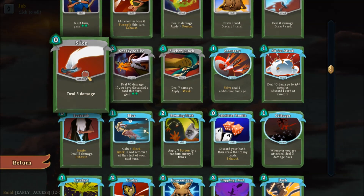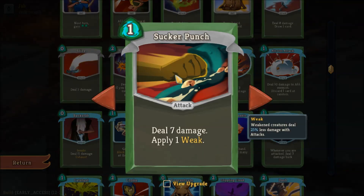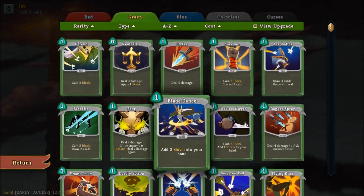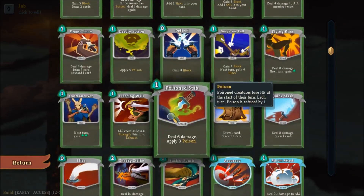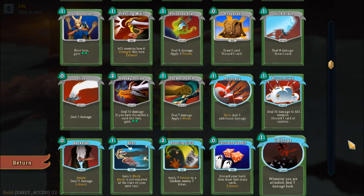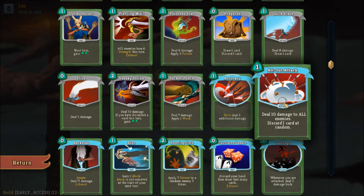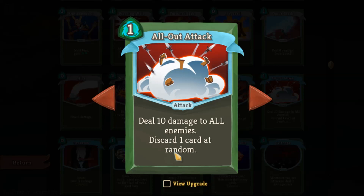Slice by itself is not all that useful for most decks, but there is one relic that can make it very powerful. If you're going for a discard-based strategy, Sneaky Strike works really well as it gains you energy if you've already discarded. Sucker Punch is basically the higher damage version of Neutralize — it costs one energy but can do really good damage and keep stacking weak to prevent the enemy from doing anything. Accuracy is a must if you're going for a shiv-based build, giving free damage on zero cost cards. All Attack is an upgraded AoE, perfect for a discard-based strategy.